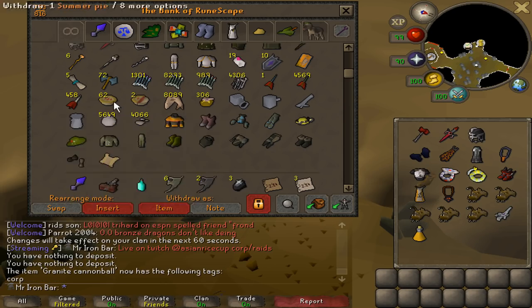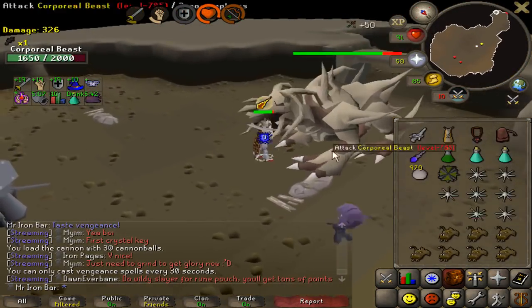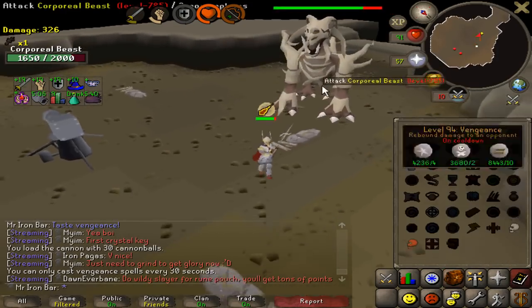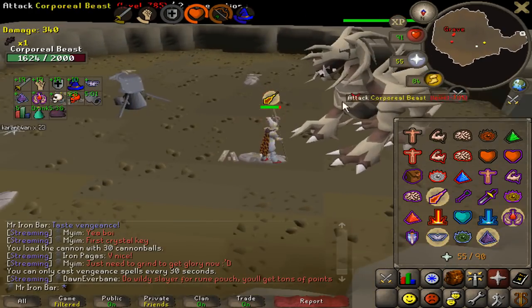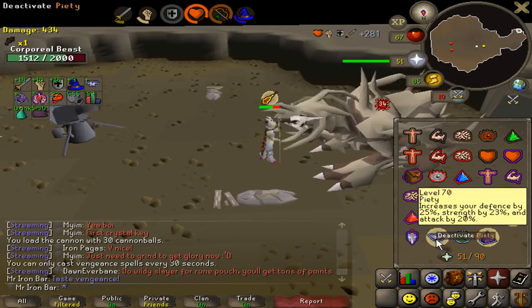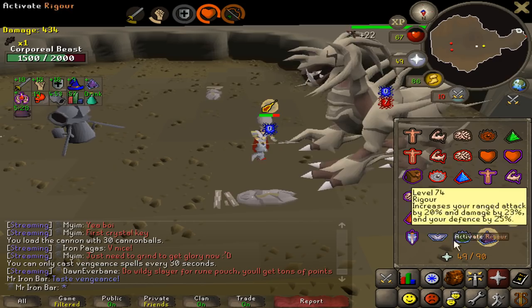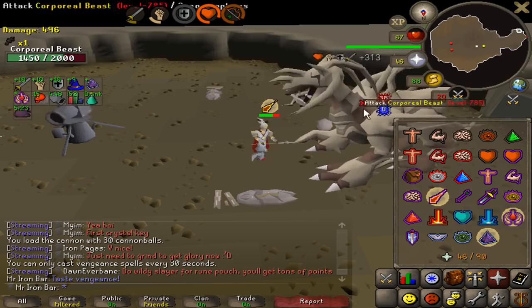It's been a little bit since I've done some Corp and I think it's a good time now, so I'm gonna try out some Granite cannonballs at Corp. I've done probably about six kills using the Granite cannonballs and I gotta say it's a noticeable difference - even that plus five max hit is really letting me kill the Core a lot quicker.